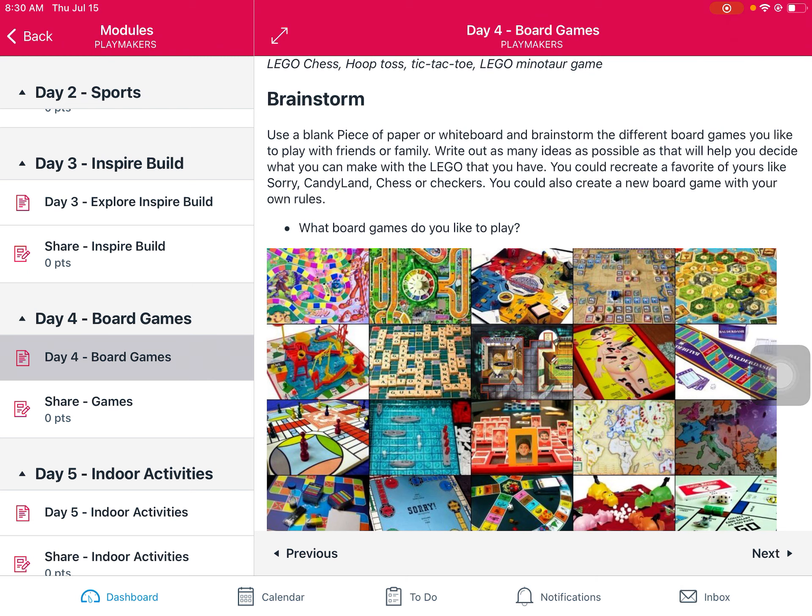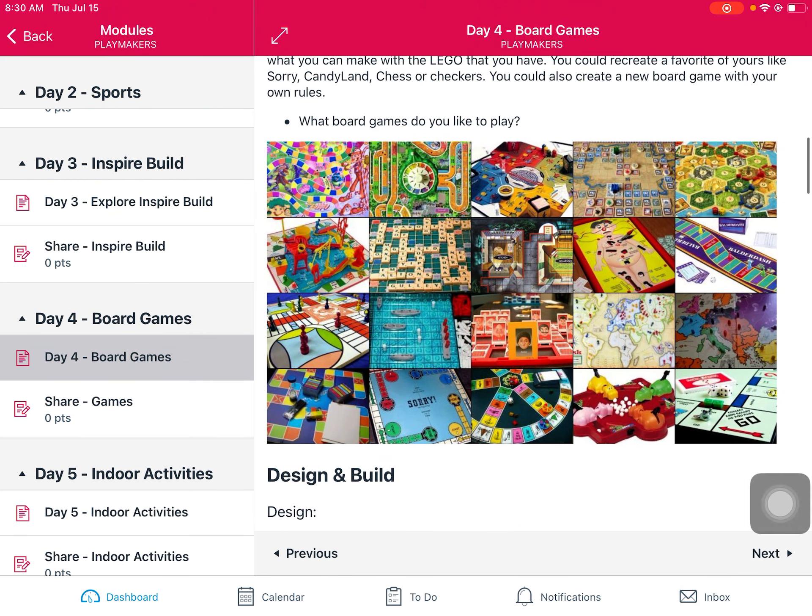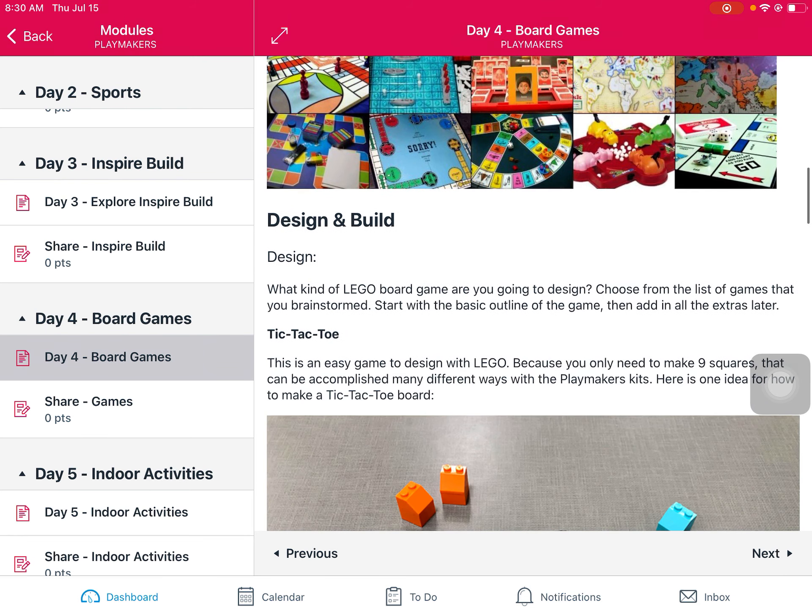So you could brainstorm or just think in your head: what kinds of board games do you like to play? Think about how we can make those out of Lego, and think about the Lego that you have available to you. Besides recreating a game you like, you could also come up with your own board game with your own rules — that can be really fun and super creative.